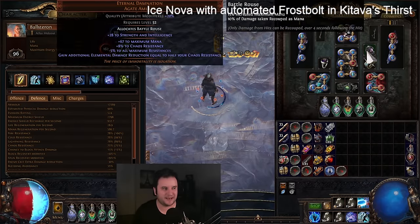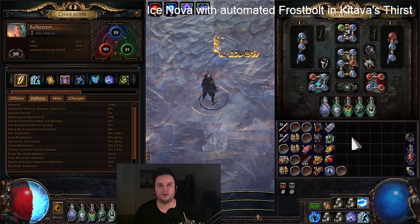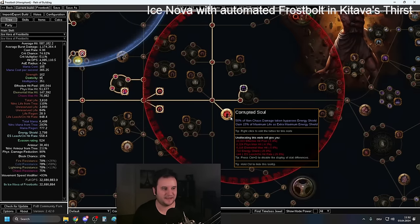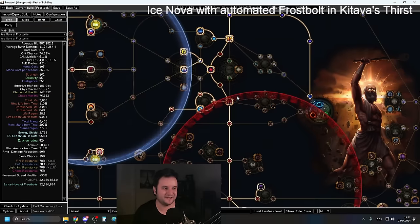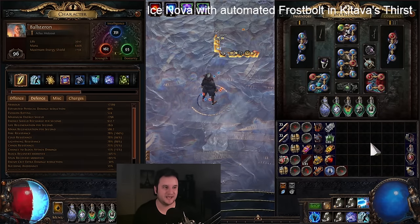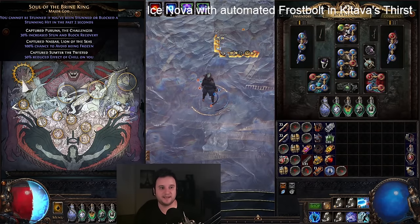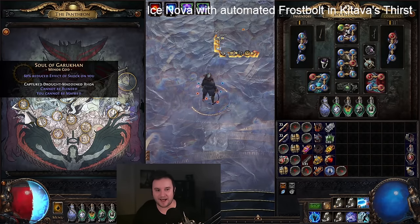The big downside of Eternal Damnation is minus five to max resistances, which does not matter because Loreweave sets it at 78 no matter what. So you're getting a huge defensive layer for elemental damage. For physical damage: a lot of people will say you need physical taken as — for example Taste of Hate, 15% of physical damage taken gets converted to cold, so all this damage reduction applies along with your resistances. However, I found armor to be more efficient, especially if you have a Glorious Vanity that gives some armor and physical damage reduction. Both versions are viable.